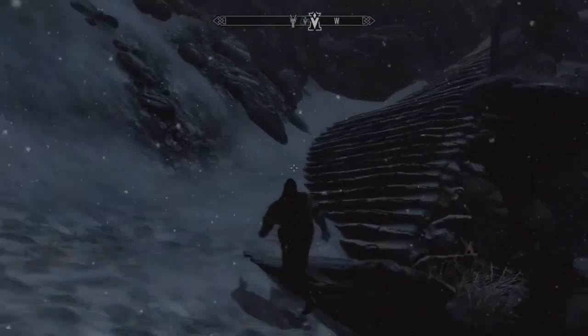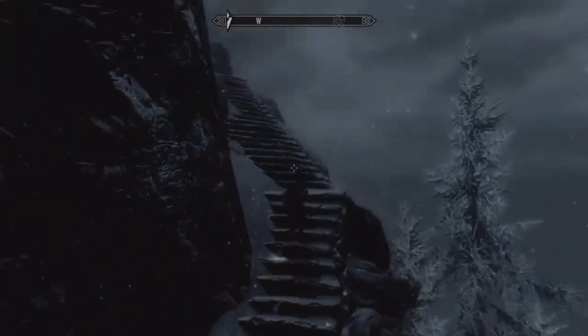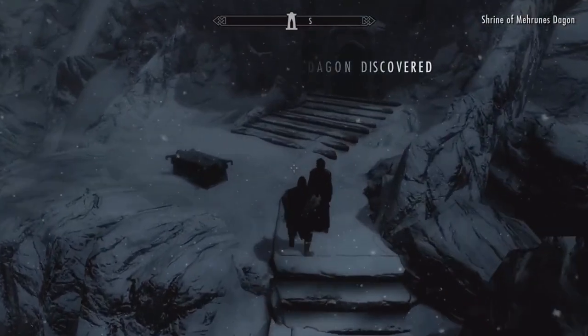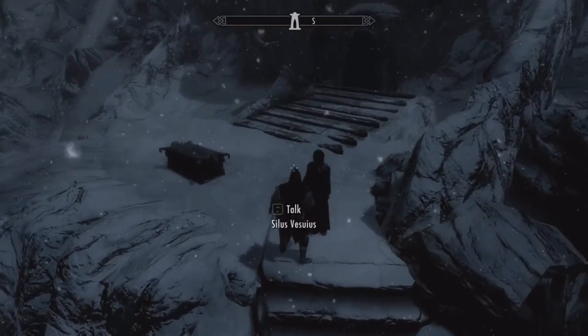Mehrunes' Razor is almost ours. We reach the shrine — good, we're here. Silas places the pieces on the altar and Dagon should speak to us.